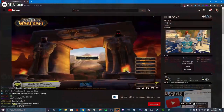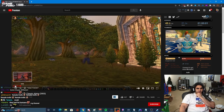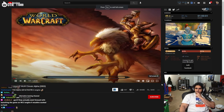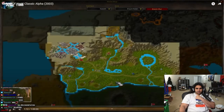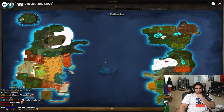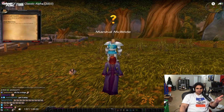If you look at the WoW alpha — have you guys seen WoW vanilla alpha footage before? Look at the map here, Elwynn Forest — look at how nasty this looks, how terrible. Look at Marshall McBride, he looks like Marshall McChicken. He's the dollar menu version.